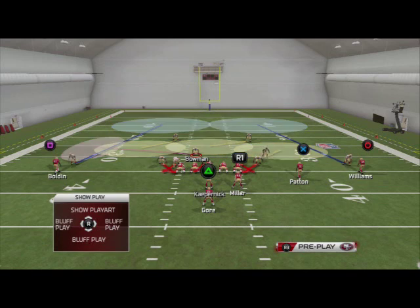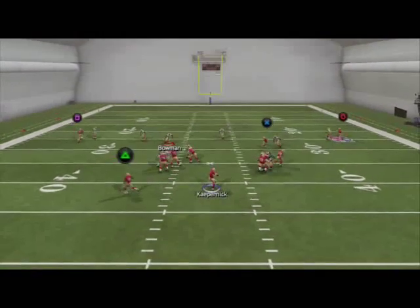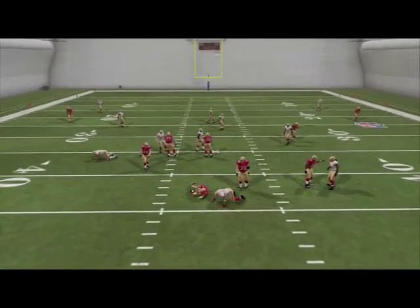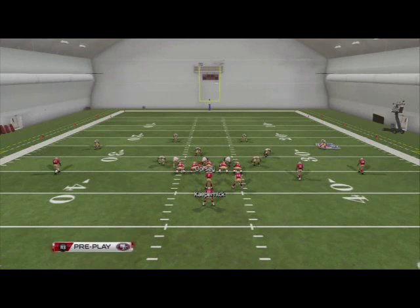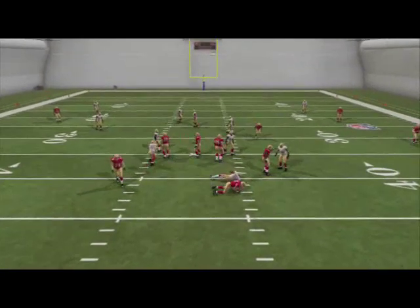We can man-align these zones, and that's one thing I really like about this — we can man-align this play and it all works properly. The pressure just gets in really fast. Now, if you want to get a guy free, here's what you need to do: baseline press, shift your defensive line to the left, crash your defensive line out, re-blitz both outside linebackers. Take Bowman, put him over the center and hold L2. At the snap of the ball, hold L2 at the center, and you're going to get a guy free off the left edge.